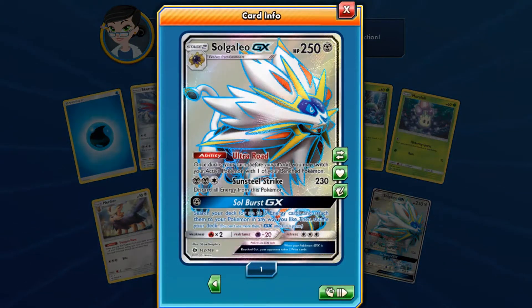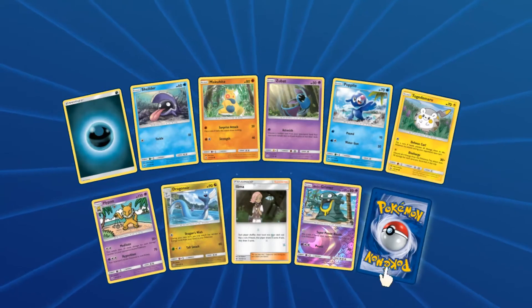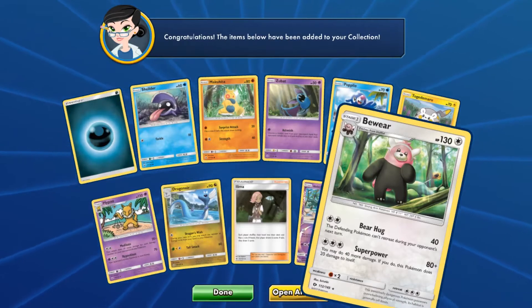A Solgaleo full art GX — what a beautiful card! Oh, that is absolutely beautimus. What a great way to start off this booster box! And now we have — oh no, what a horrible turn this has taken.